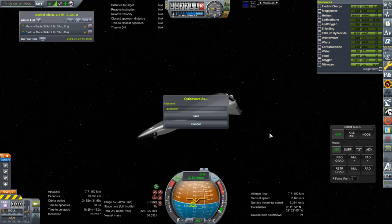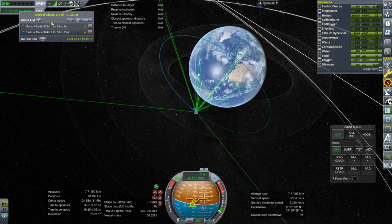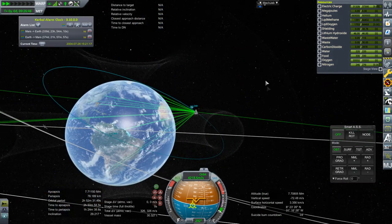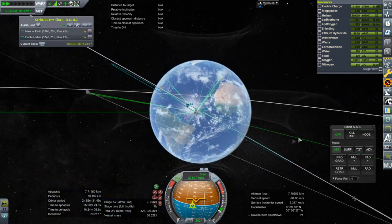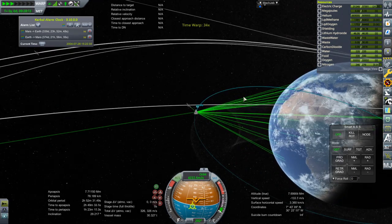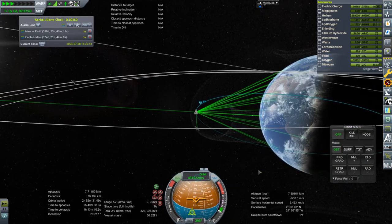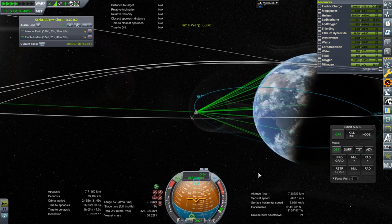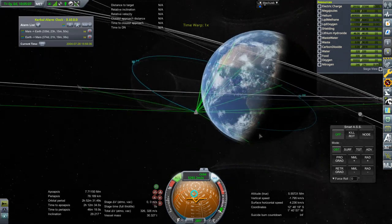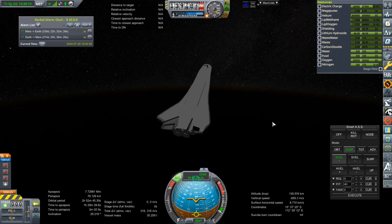I'll Alt-F5 here again because we're going to have another periapsis to determine. Taking a look at the clock - we're basically going to be entering the belt soon. We'll call it 9:30 on the entry into the belt, and May 10:05 exit. So about 25 minutes only. We are entering the atmosphere again, this time for a mild pass.